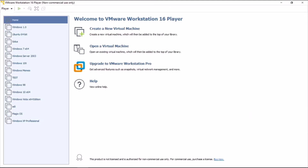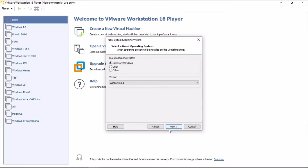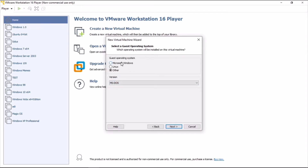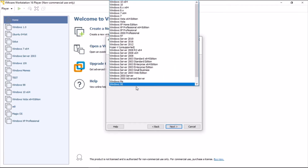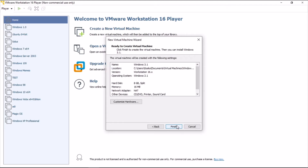Hi guys, this is toyspin on the Xbox here, and today I'm going to show you how to get Windows 1.0 on VMware. In the VM wizard, make sure you install the operating system later — unless you prefer to install MS-DOS yourself first and then install it. I'm going to keep it on Windows 3.1. Next, set your install directory, your disk size, and then customize the hardware.